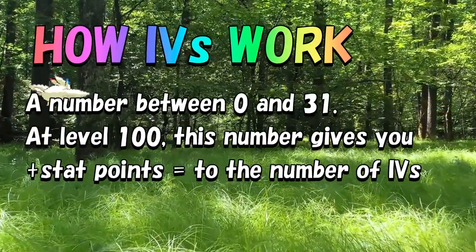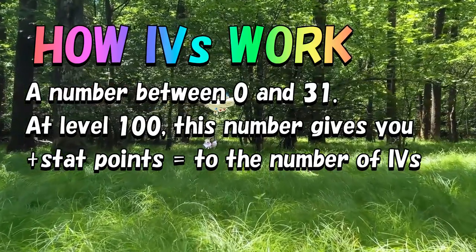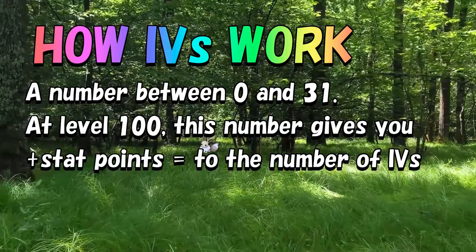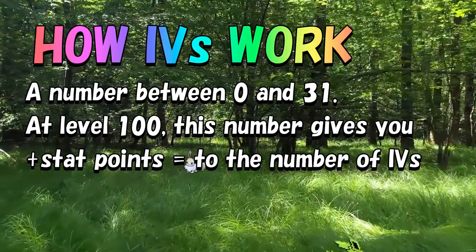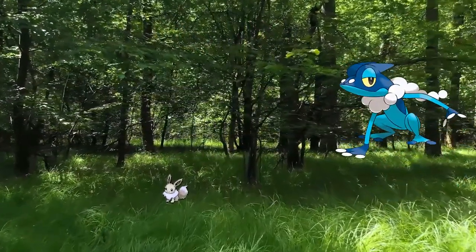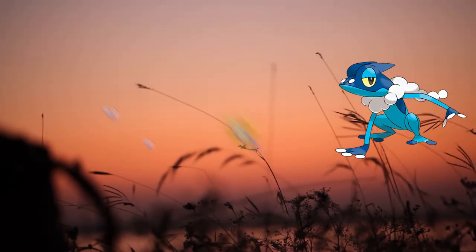How IVs work is that this dice with 32 sides, counting from 0 to 31, will give you the number of additional stat points in a Pokemon Summary at level 100 as the number rolled with the dice. Let's use an example to further illustrate this point.